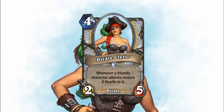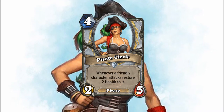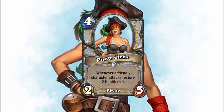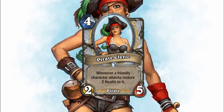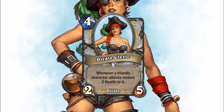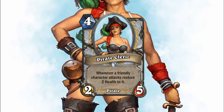Next up is the Pirate Cleric. It is a 4-mana 2-5 pirate. Whenever a friendly character attacks, restore 2 health to it. So this is a way for the Priest to essentially hero power everything once they have attacked. And it is friendly character, so if the Priest gets his hand on a weapon, he does get healed — a minor benefit.